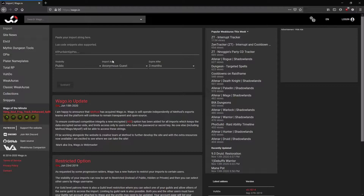Alright, so for setting all these add-ons up, there's only really one web page that I use, and that's wago.io. First off, let's have a look at LVUI. LVUI is the core of everything.